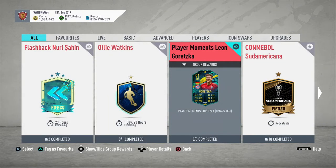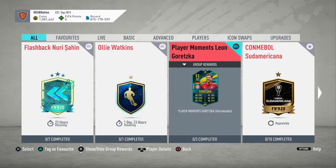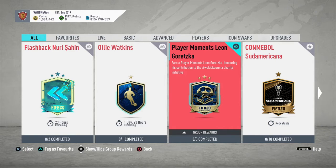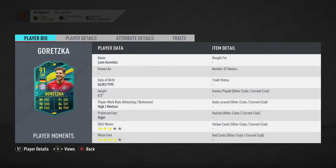Welcome to another FIFA Ultimate Team video. Today we're looking at Player Moments Leon Goretzka's 91-rated central midfield SBC, honoring his contribution to the #WeKickCorona charity initiative. From the face of the card he looks brilliant, and the first thing I've noticed is there is no time limit on this SBC, which is fantastic. Let's see what this card has to offer, how much the SBC is going to cost, and which chem styles work best.